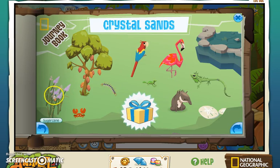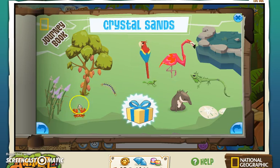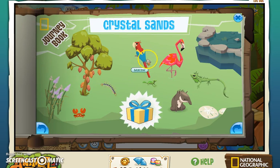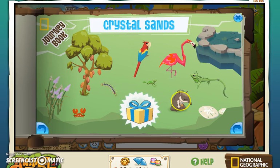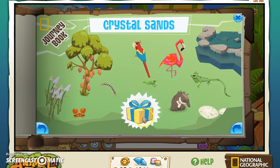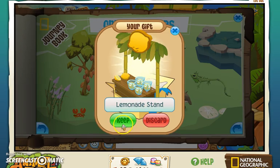And when you get the sugar cane, the crab, the centipede, the cacao tree, the macaw, the basilisk lizard, the iguana, the flamingo, the tide pool, the tapir, and the sand dollar, you will receive a lemonade stand.